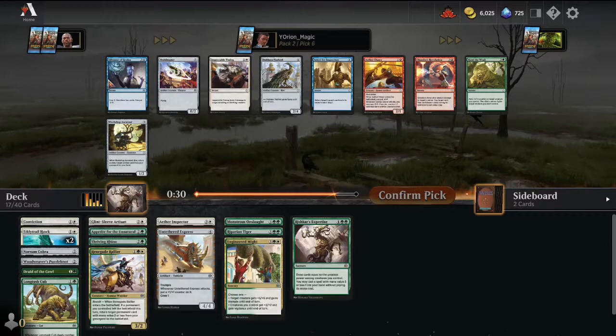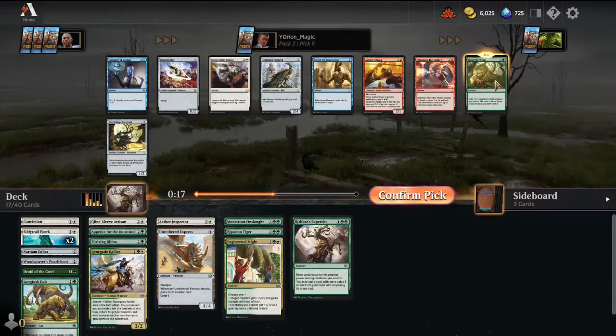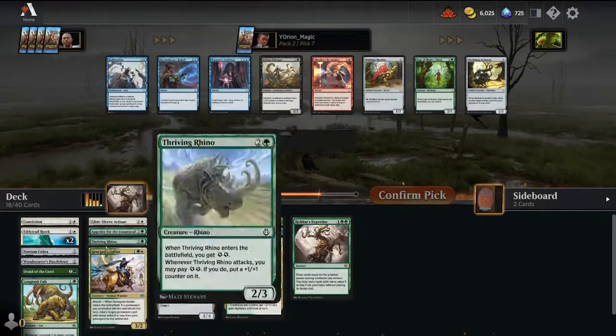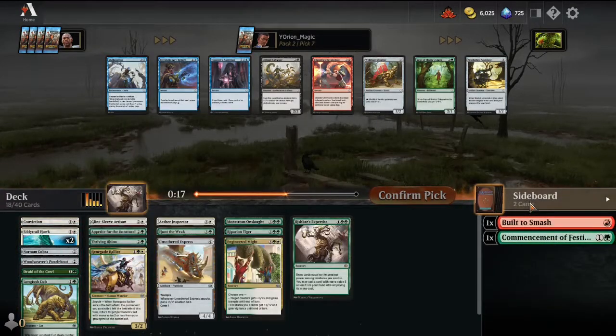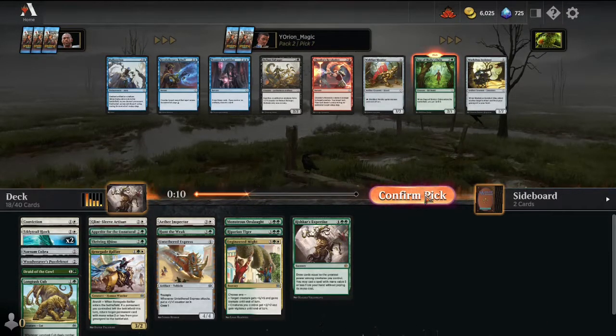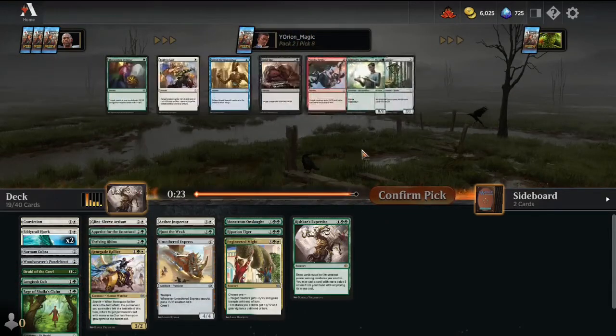Why is Glimmer of Genius still in the pack? Scry 2, draw 2, create 2 energy — super powerful. This is pick 6 and it's still in the pack, but we just have to go for Hunt the Weak as a good removal spell. Black is getting cut off at least. Maybe we should have gone into a green-blue energy deck. Here we get a Sage of Sahali's Claim — great amount of energy for its cost. We could try to go into blue and take Tezzeret's Ambition or Malfunction, but let's just take the Sage of Sahali's Claim.